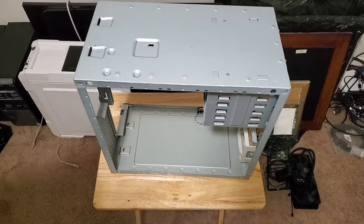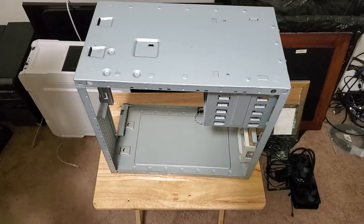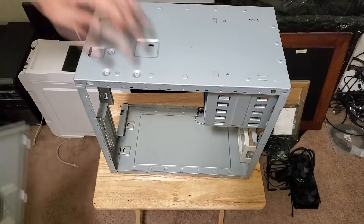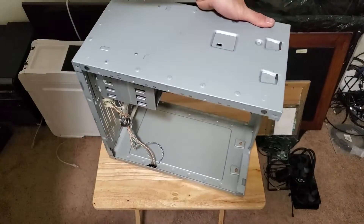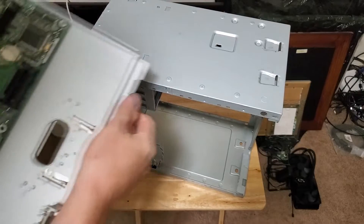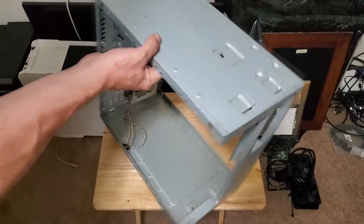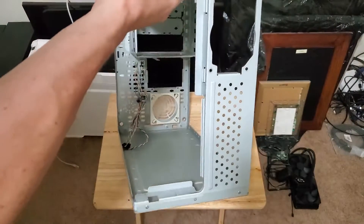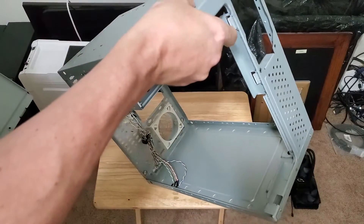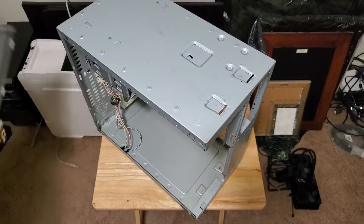After a quick once-over checking all the jumpers, it turns out this board was already set up for a 233 MMX. Now it's time to stuff this into the case. With the way these were built — the crazy slots and tabs and everything you have to line up — I imagine this isn't going to be easy.